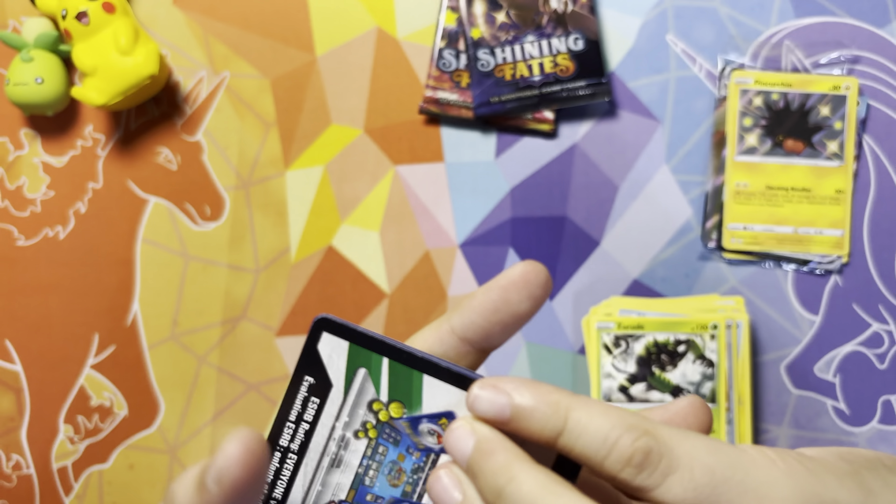We have three more booster packs of Shining Fates, so let's see if one of these can give us a Charizard — that would be absolutely incredible. Pack 6 gives us a Skill Energy, Elder Goss, Dartrix, Luxio, Trapping Weasel, Koffing, Shinx, Grookey, shiny Inteleon, and Volcarona. Volcarona looks really cool — like a redesign.